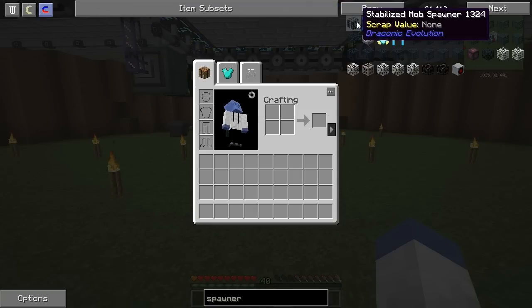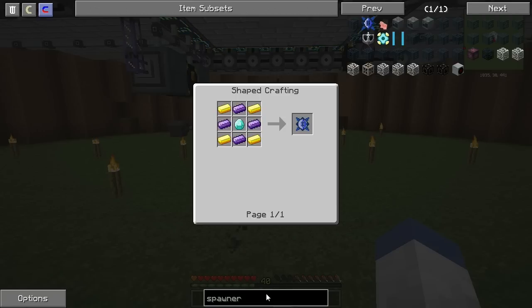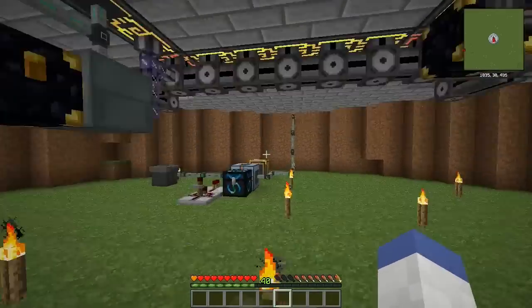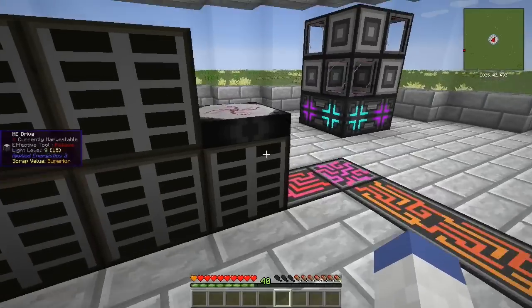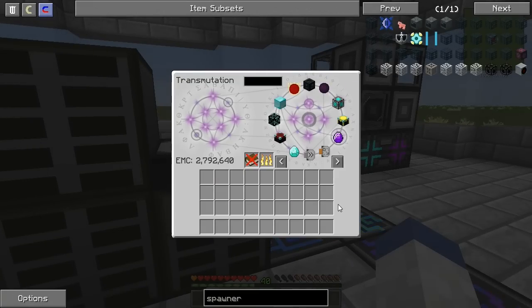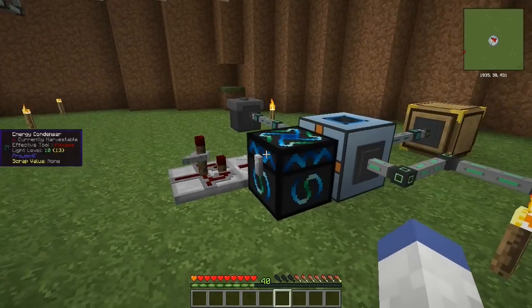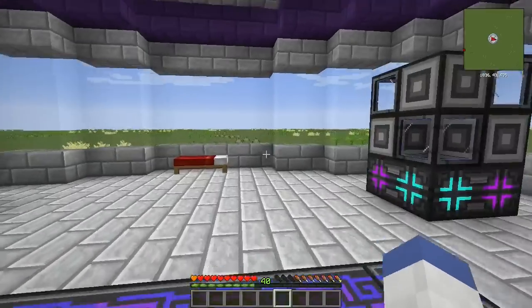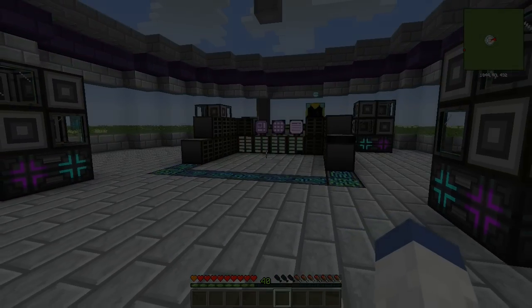If we can get a mob spawner, we can do this with Draconium and make a wither skeleton spawner and use the wither skeleton drops — the bone and the coal — for EMC. That could work; that might be something we do in the future. Things are definitely progressing pretty well. We're getting EMC good, still need to make a better set of tools and armor — which we might do for red matter. Also want to upgrade this guy to an MK2 soon — this is an MK1. Lots of stuff to do soon, but I hope you guys enjoyed this episode. As always, hope you all have a fantastic day. Thank you all for watching — this is iJevin, peace out guys.